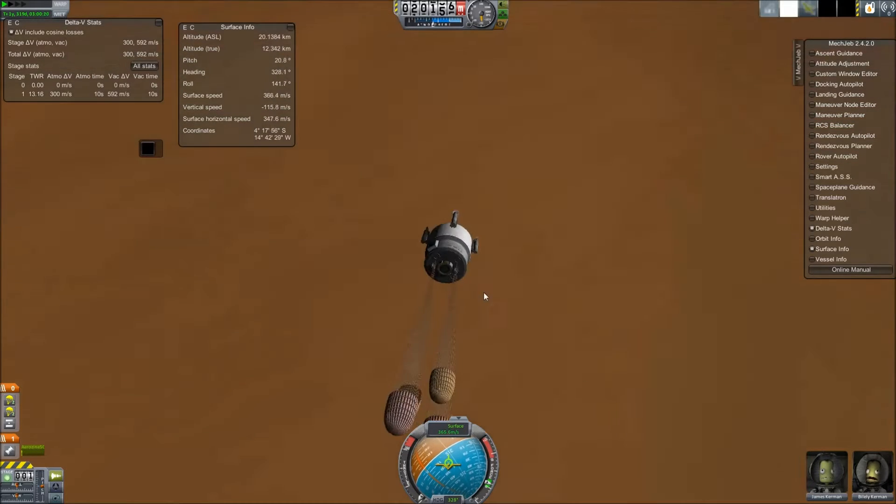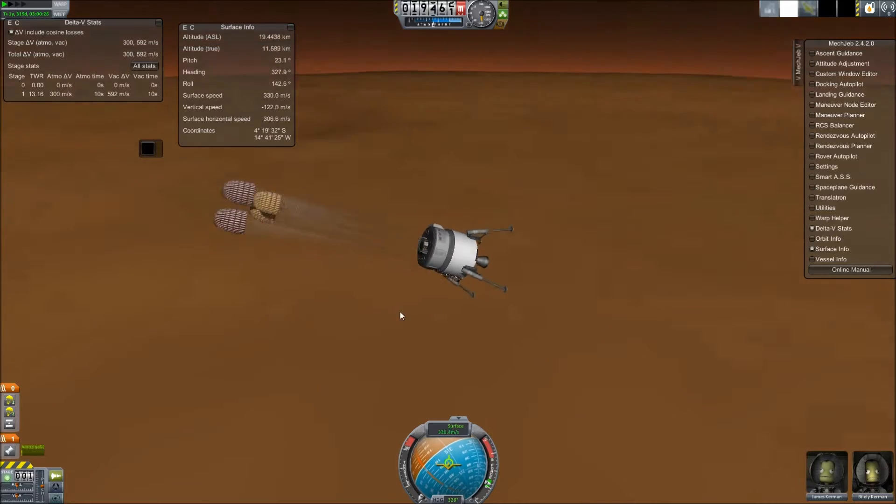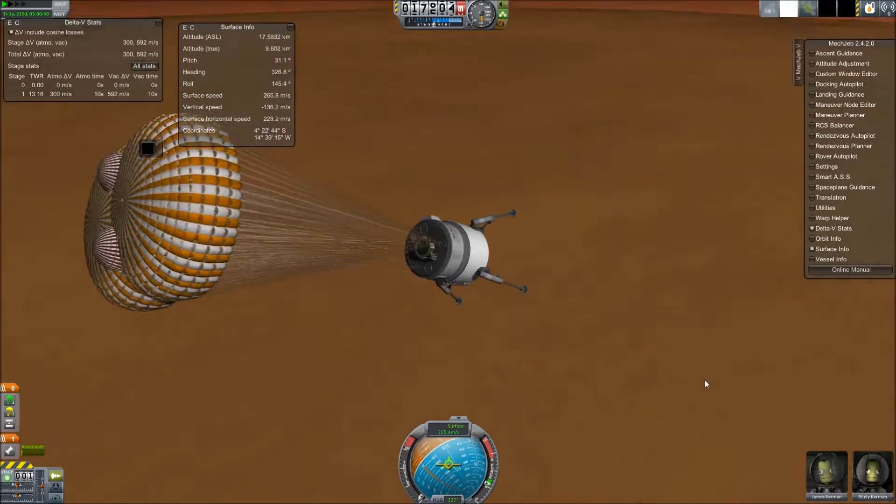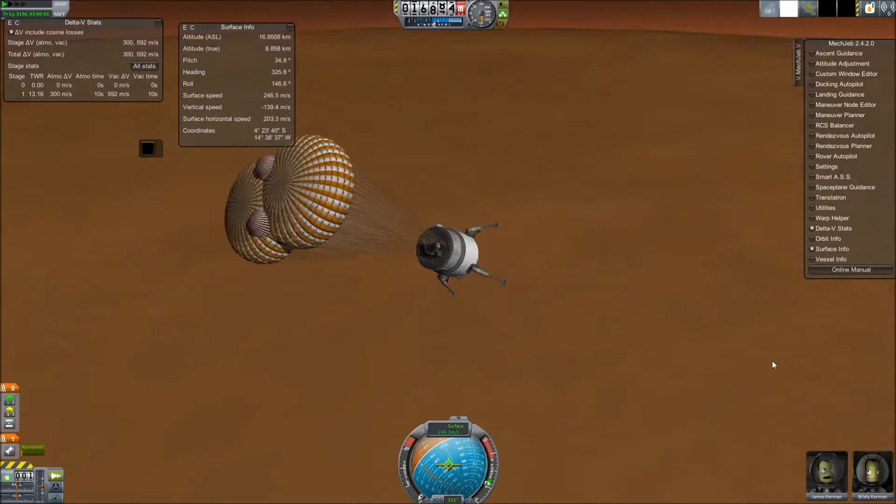With pre-deployment and then main deployment, the chutes didn't slow me down enough to land gently, but they slowed me down plenty. They got my terminal velocity down to about 60 meters per second once I got to the surface, which was plenty.